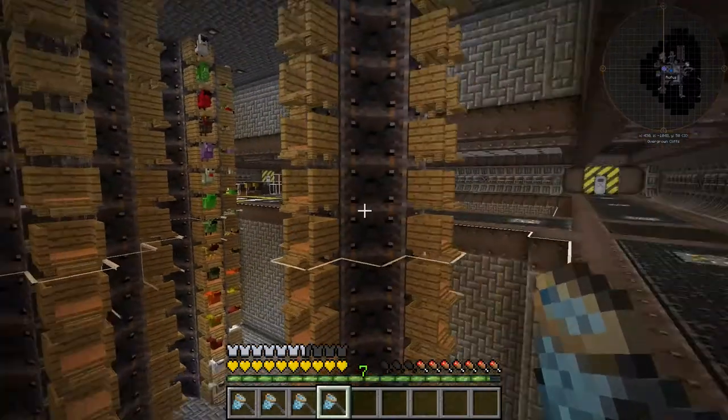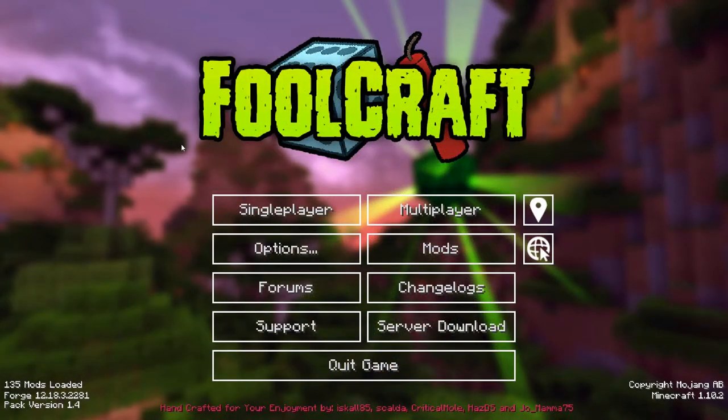I swear I spend more time fixing Full Craft than actually playing it — it's getting rather annoying. On the fourth tower, I placed an aluminum chicken in a nesting pen and it didn't appear. I tried the next nesting pen and it didn't appear either, but it was gone from the animal net. All four aluminum chickens disappeared, then the game crashed and now I can't get back into the game at all.